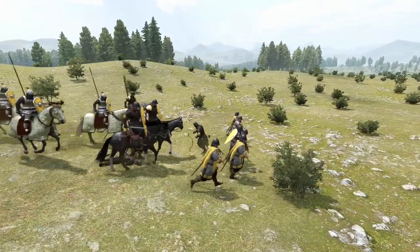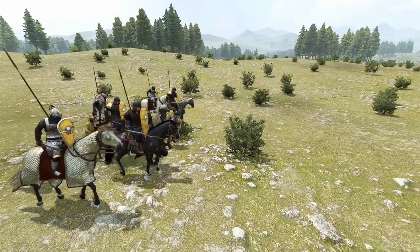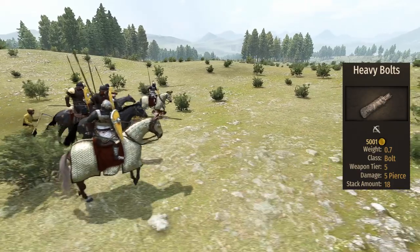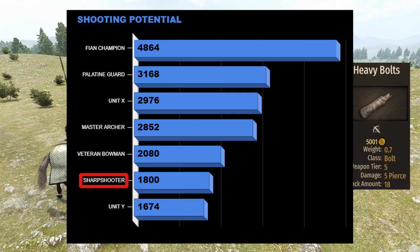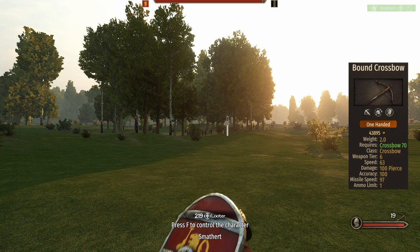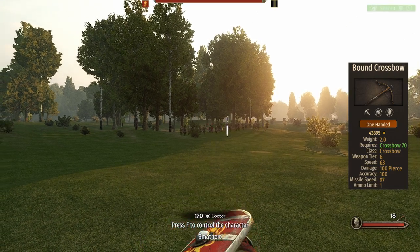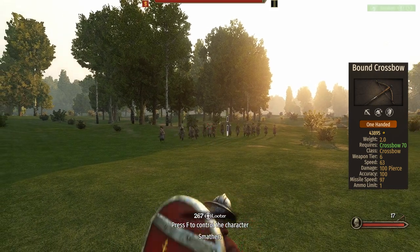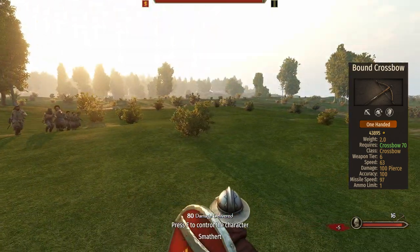For ranged troops I like to cover first the number of projectiles. In the case of the sharpshooter it's one bag of heavy bolts carrying 18 shots. Since they carry a shield, crossbows tend to only be given one quiver, which makes them run out of ammo very quickly — so use them carefully. The crossbow is a bound crossbow, simply regarded as the best crossbow in the game: 63 reload speed, 100 damage, and 100 accuracy. A very solid weapon that makes this unit a deadly option for shooting.